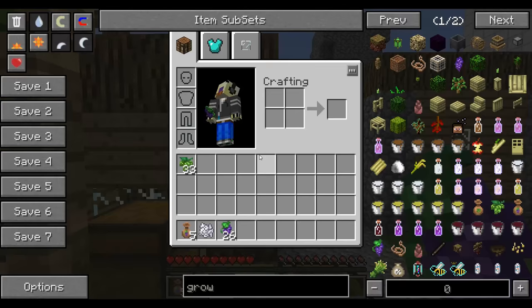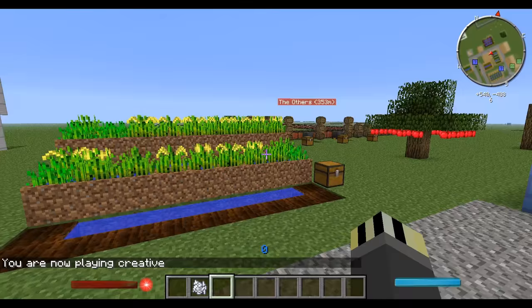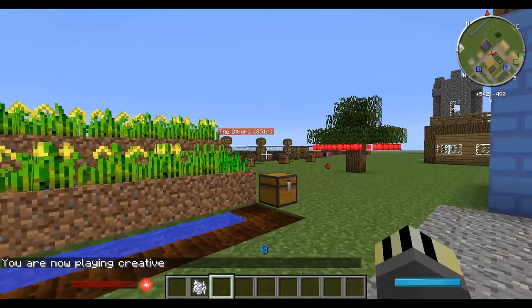So we've got 26 grapes. I'll put them in here and the seeds back into the chest. Now let's move on to rice for sake.